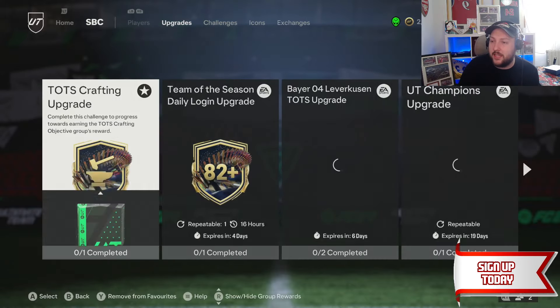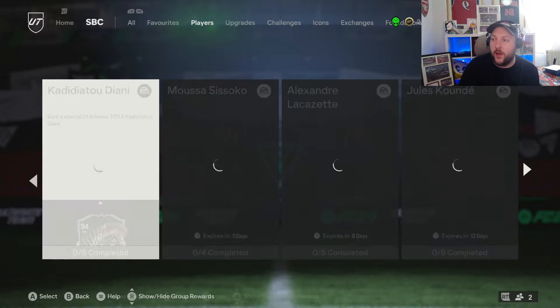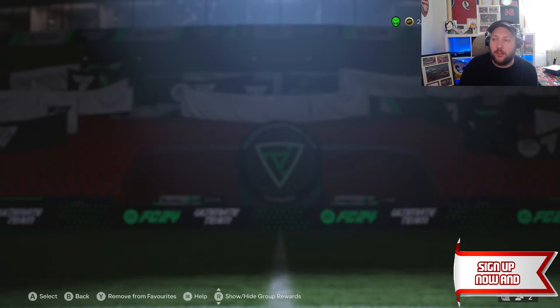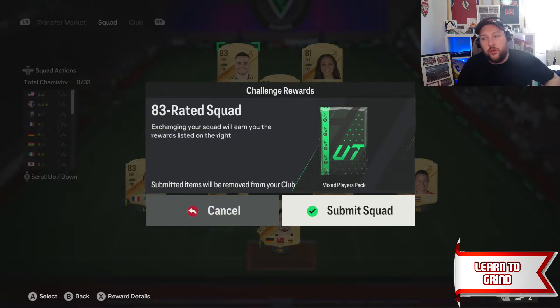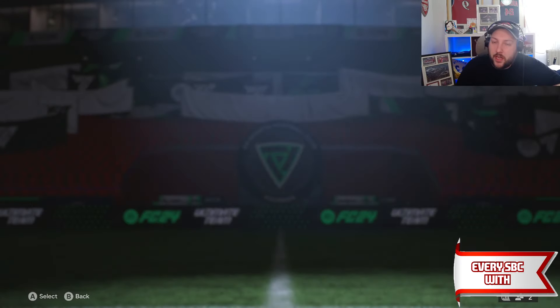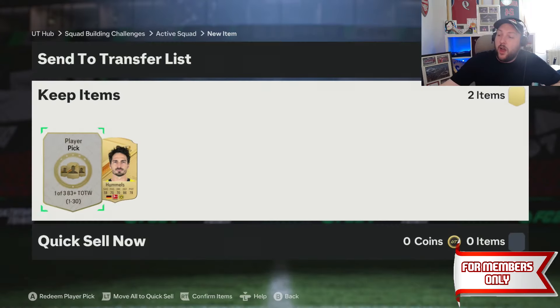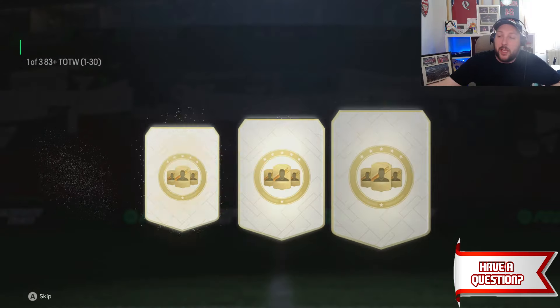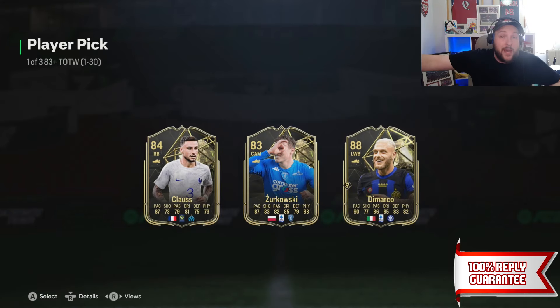Sometimes if you're lucky enough, you do get Team of the Seasons out of these — you do get walkouts. It looks like we weren't that lucky, but we've got ourselves four rare cards out of this, which is fantastic. All of these golds are going to go into the upgrade, and that 83 Hummels is going to go into the Team of the Week pick. The first thing we're going to do is add the Team of the Week pick to our favourites so we don't have to keep going back and forth.